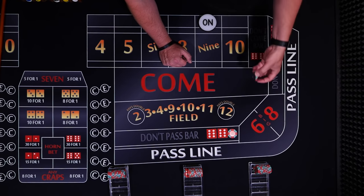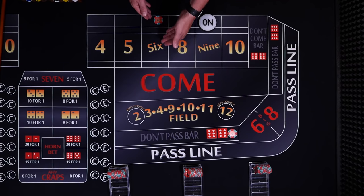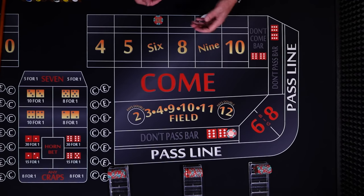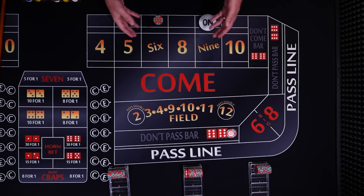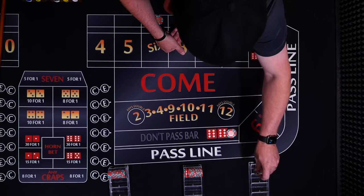Just like the other strategies where we invested approximately $20, we're going to make one more additional $10 bet and put it in the don't come. This works just like the don't pass, but you make it in the middle of the game when the puck is on. On the next roll, 2-3 will win and 7-11 will lose. Any other number — say the 6 rolls — this will travel behind the 6, meaning you're betting against the 6. The 7 will win, and if you roll a 6, it'll lose. If you want more action, I'd recommend just making another don't come bet.